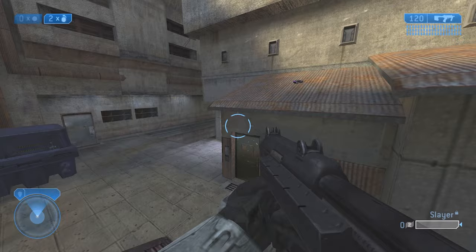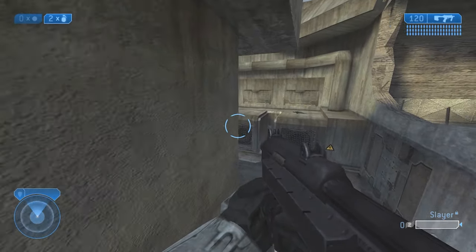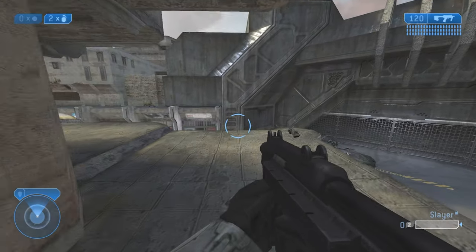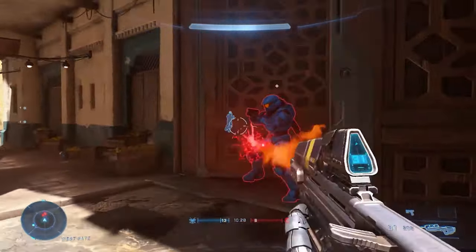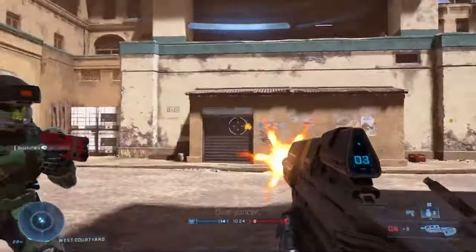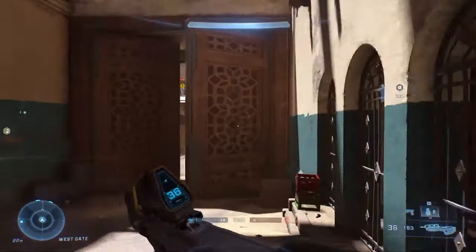This is where 343 actually took inspirations from — they took inspirations from Bungie's design. The maps Outskirts, District, and Turf take place in Mombasa City, and it's the same thing with the Bazaar map, which also takes place in Mombasa City. These four maps are all set in Africa, and the art style was supposed to look old, ancient, and almost ruined.